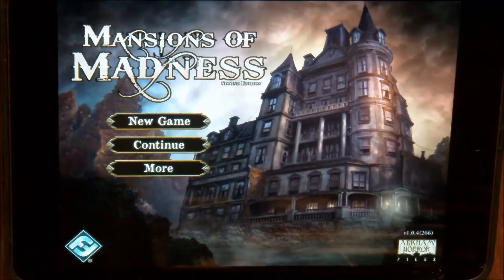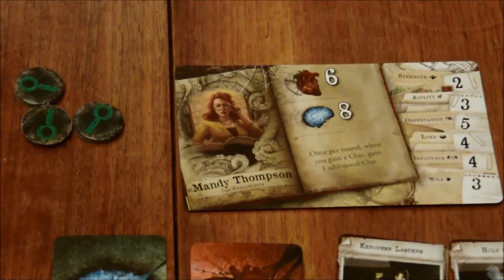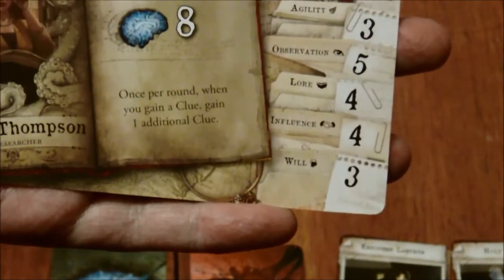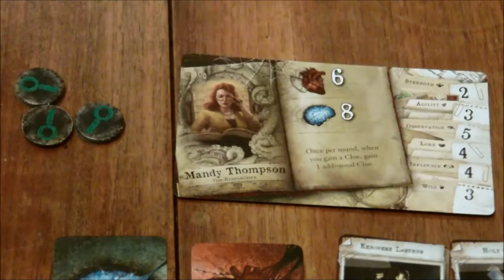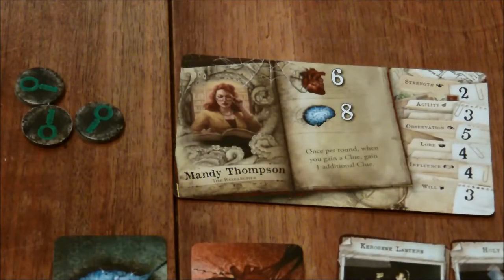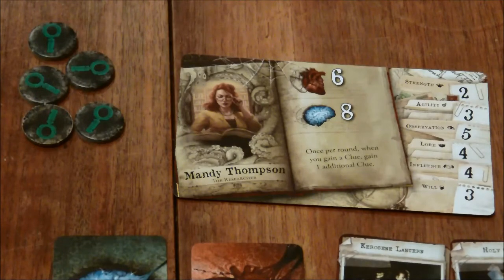Before we get started, I just realized a little mistake I've been making with Mandy, so we'll cut over to her. Looking at her card, I'd completely forgotten her special ability. It says: once per round, when you gain a clue, gain one additional clue. So Mandy should have at least a couple more clue tokens. She received a clue when she chatted with Eugene, and she got one when she was looking at the painting — so she should have at least two more clues because of that ability. I'm going to give her a couple more here. She's now up to five.